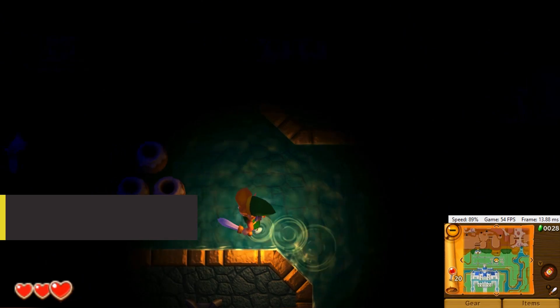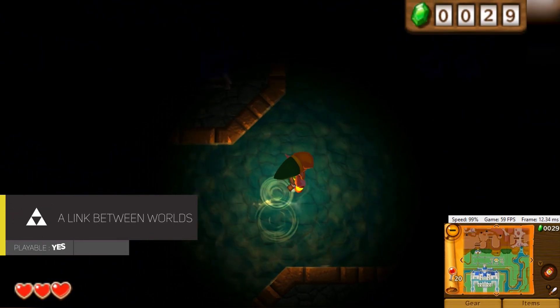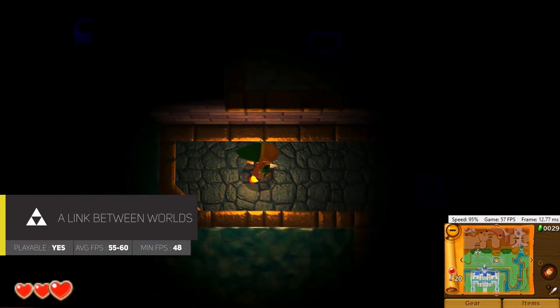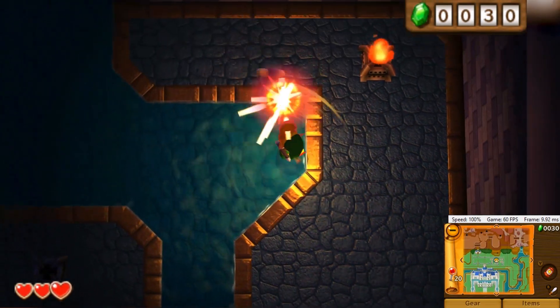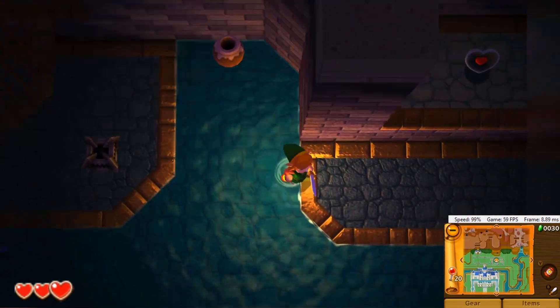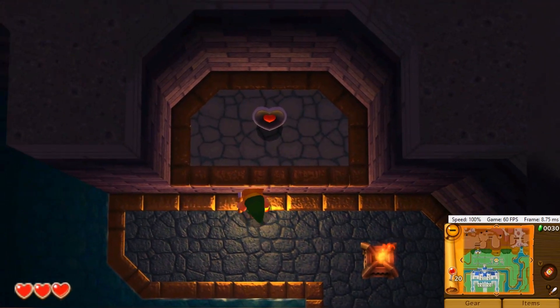A Link Between Worlds is another great game to play currently with Citra. It looks beautiful with scaling and never leaves that solid 60 FPS mark. Some graphical effects don't always appear, but that is incredibly minor and doesn't in any way stop this game from being very playable with Citra.